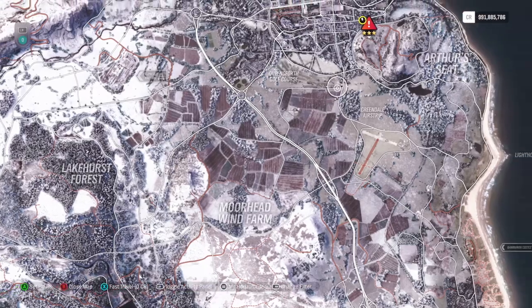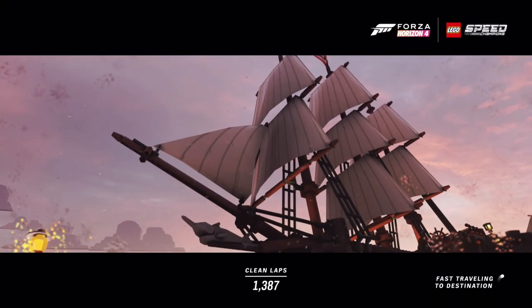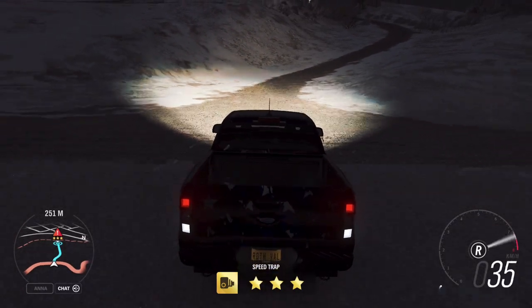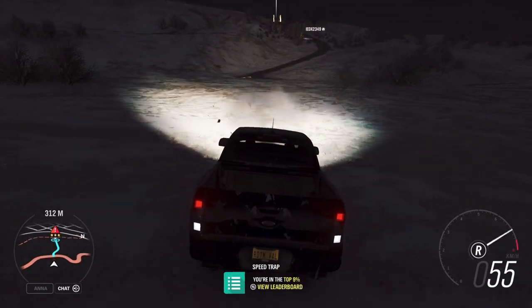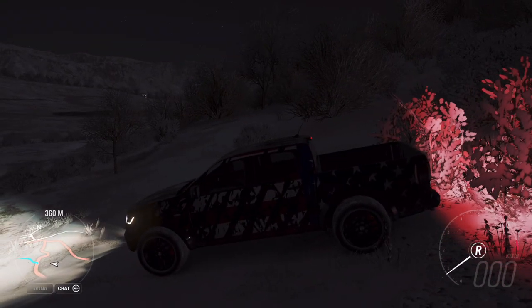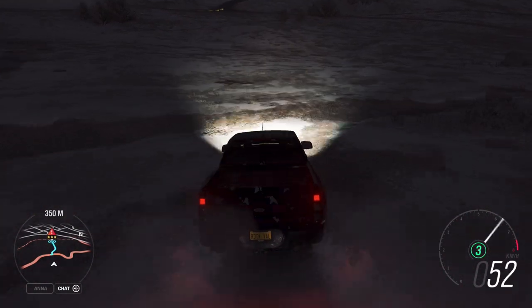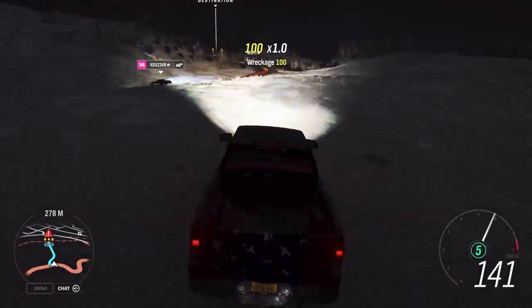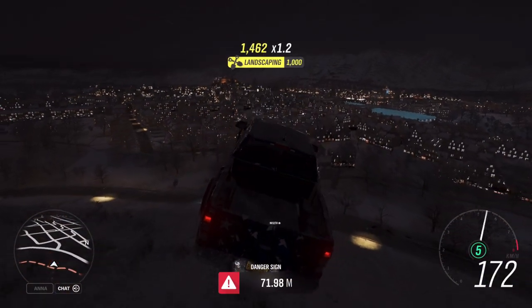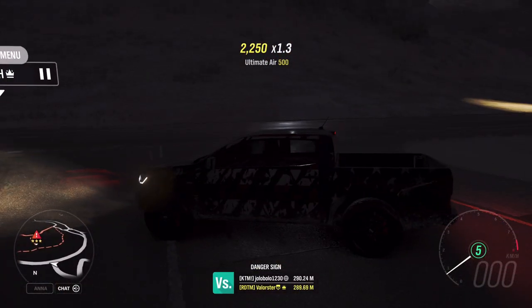Then we have this danger sign — it's pretty easy. I actually made a video on how to do every danger sign; sadly not many people watched it, but if you need help you can always watch that. The truck sits really low with a long trunk, so you can take another car. If you drive through the middle, the trunk will hit the obstacle, but if you drive to the side — there you go. This car can actually do it.